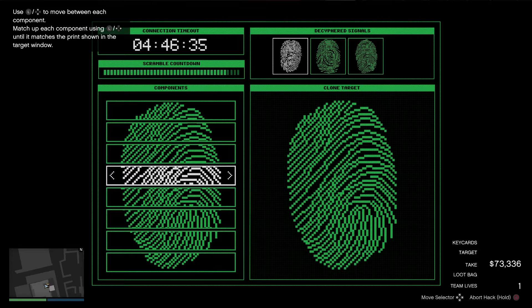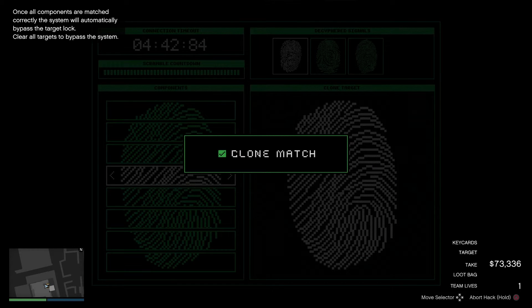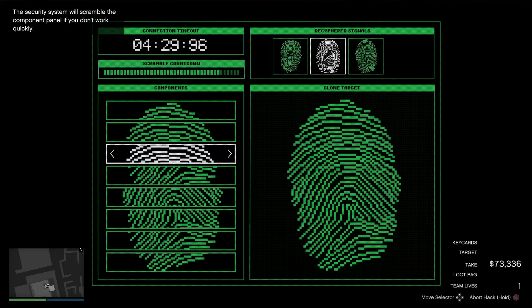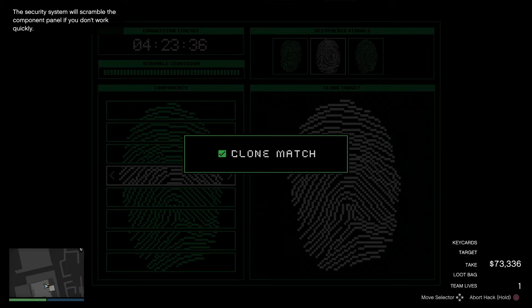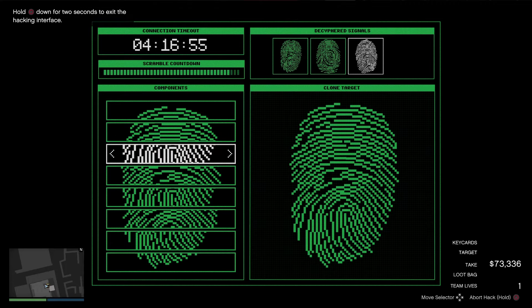What you want to do for the fingerprint hack is look at what matches up and then just match them. I used to be really bad at it — I'm better now than I used to be, but still not the best. It looks harder than it actually is.